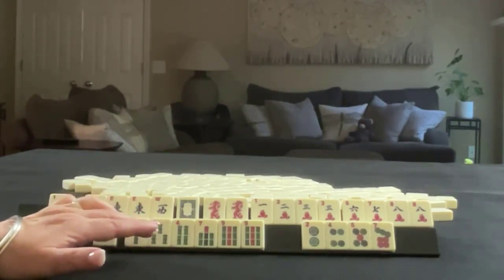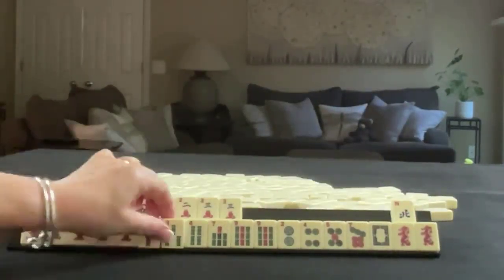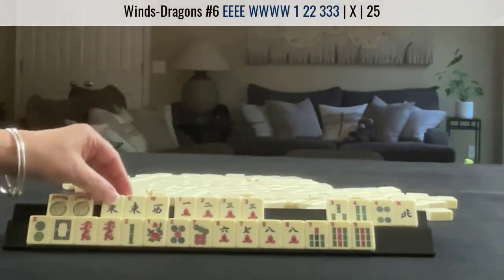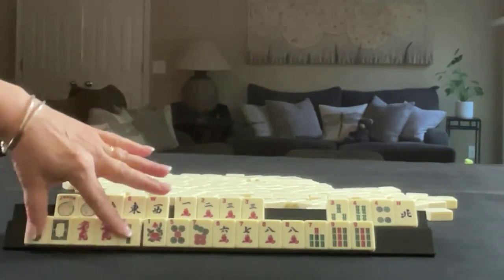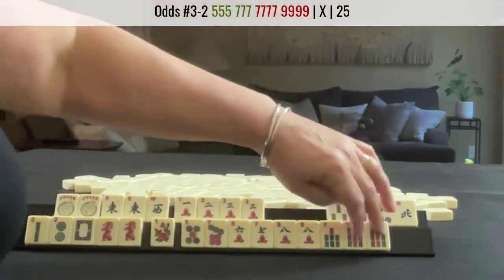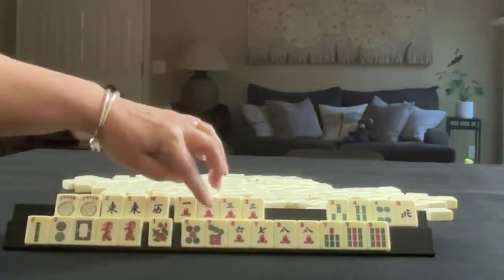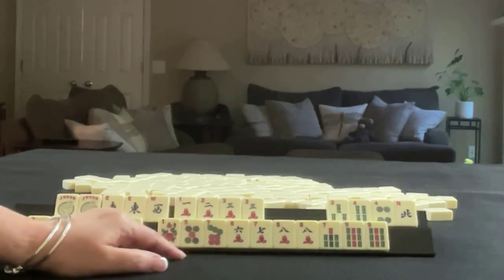Maybe the dragon hand. So here we have east and west with a short run. We just need to build up the 2 and pong the 3. And then down here, itty bitty year hand, maybe. And then over here, either 5, 7, 7, 9 or 6, 7, 8, 9. We may or may not be able to use this flower. We do have a mix suit kong hand 7, 8, 9. So there's some flexibility there between consecutive run and big odds.